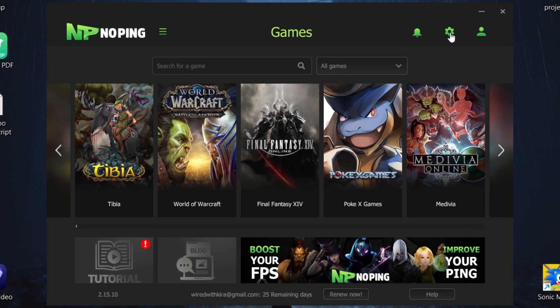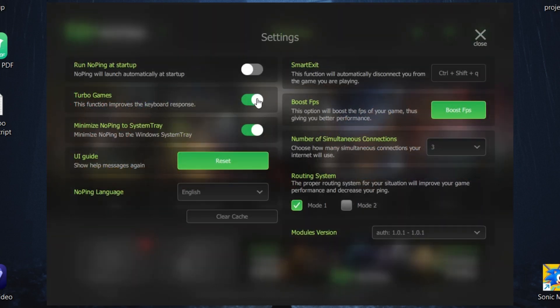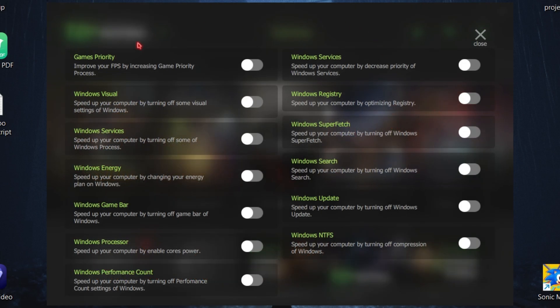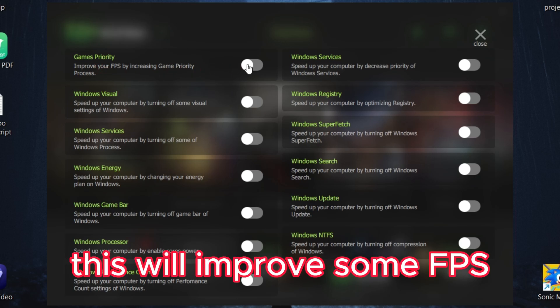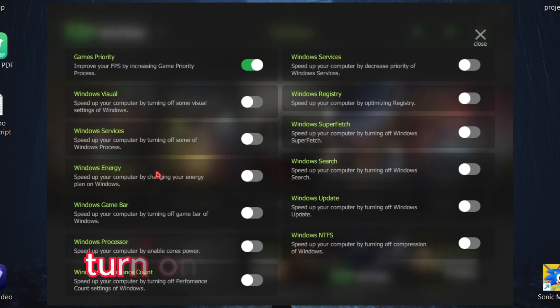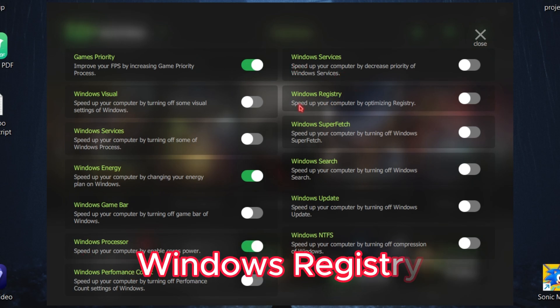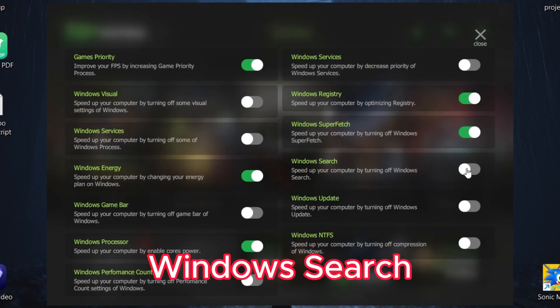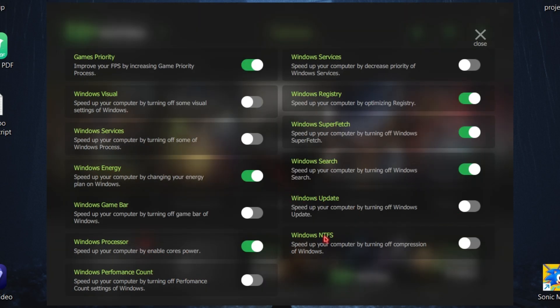First go to settings. Turn on Turbo Games and minimize NoPing to system tray. Now click on Boost FPS. Turn on Game Priority — this will improve some FPS. Turn on Windows Energy, Windows Processor, Windows Registry, Windows Superfetch, and Windows Search. Now close the settings.